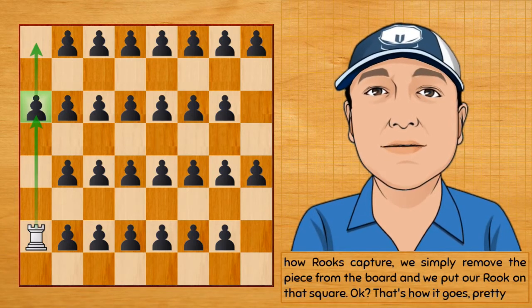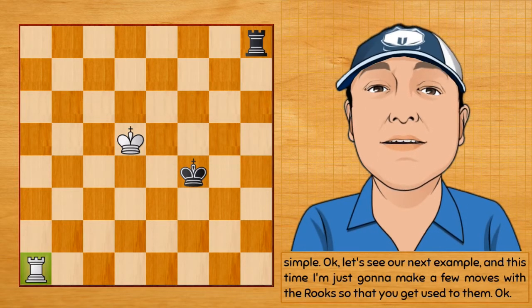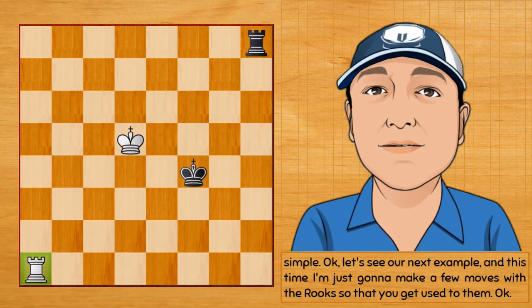That's how rooks capture: we simply remove the piece from the board and we put our rook on that square. Pretty simple.